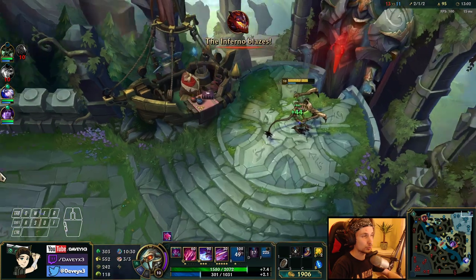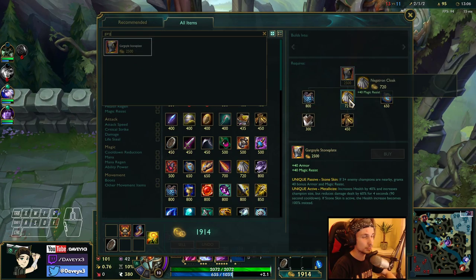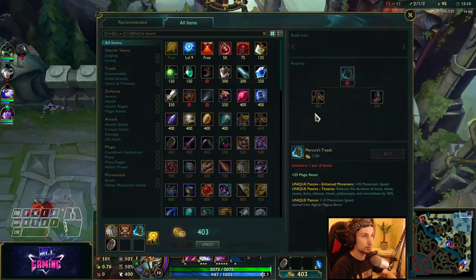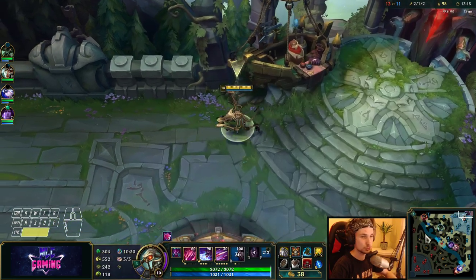The next item you want to buy is going to be this one right here — it's really, really good this game. We'll also buy some more armor and a control ward.